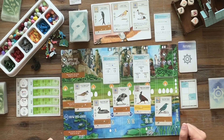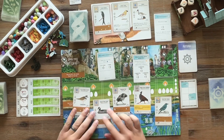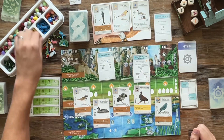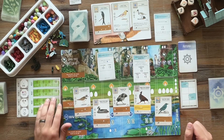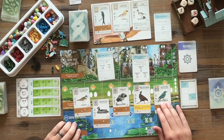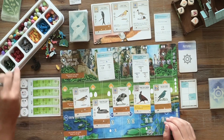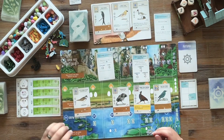We've got the Little Ringed Plover, the Eurasian Coot, and the Orange-footed Scrubfowl — all pretty cheap birds. The Scrubfowl has a yellow power that is related to ground nests. We're going to zoom in on some of these cards in a little bit, but it is my only forest bird that I'm interested in. We keep four cards.